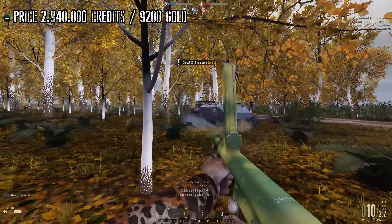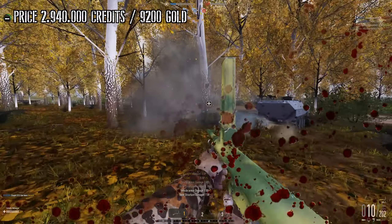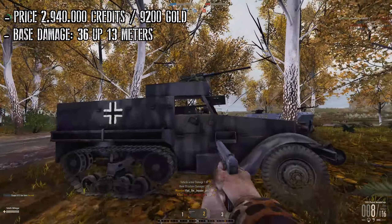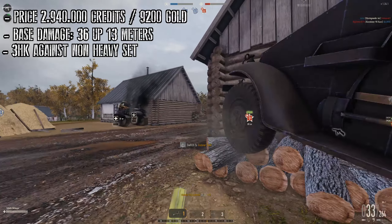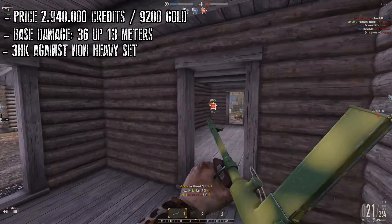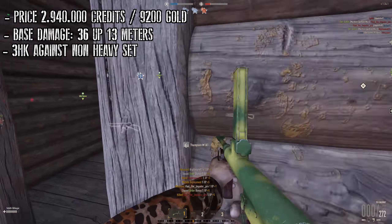When looking at the performance of the Owen Gun, it performs identical to the MP40. It comes with a base damage of 36 up to 30 meters, which makes it a three-hit kill in close quarters. However, as soon as the enemy player uses heavy stat — whether it's bronze, silver, or gold — it will become a 4-hit kill.